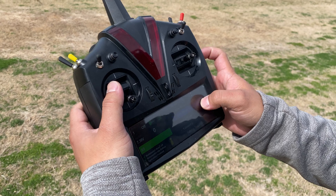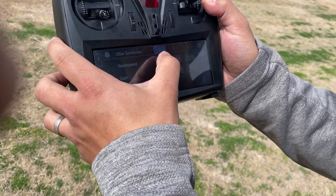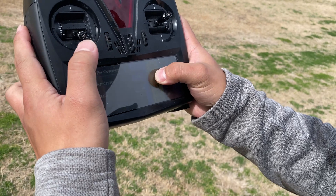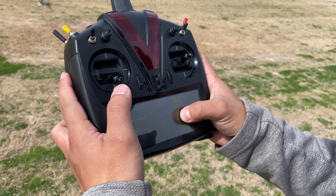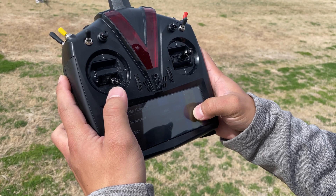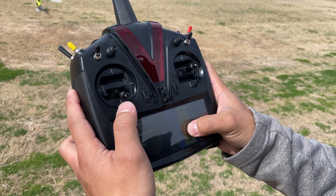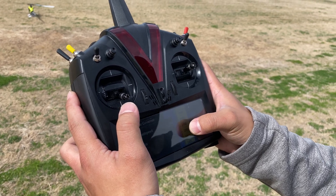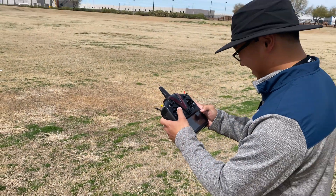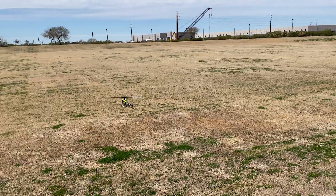Now go to model setup and set your governor head speeds — easy as that. I want bank one to be at about 1840, jump up to about 1900 for bank two, and then go full beast mode — 2000. Not Nick Maxwell beast mode, but just beast mode.